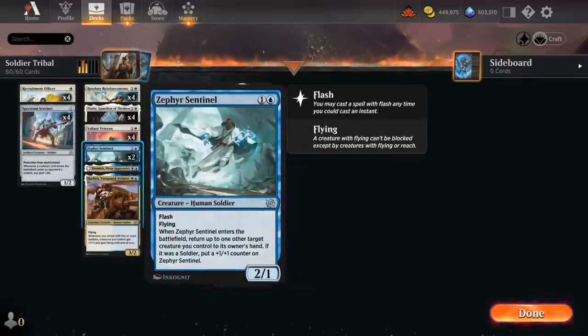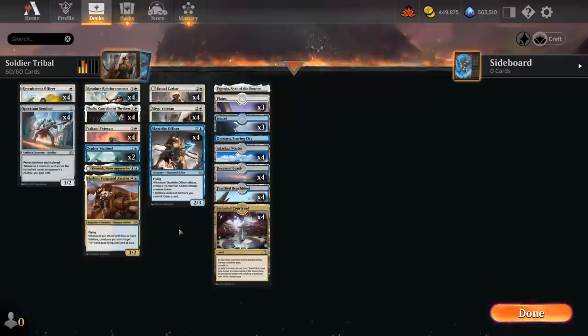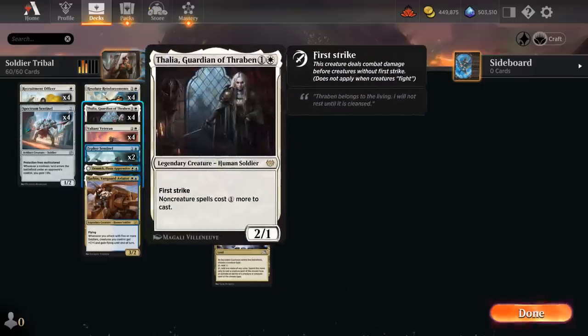All these flash creatures could combine well with a few counterspells, but I'm not playing any in this build — just pushing the soldier tribal synergies as far as possible. You can always sprinkle in some permission spells if you deem it necessary. Thalia also disincentivizes playing any non-creature spells, as the 2/1 taxes non-creature spells by one and also has first strike, which pairs nicely with any additional +1/+1 bonuses.